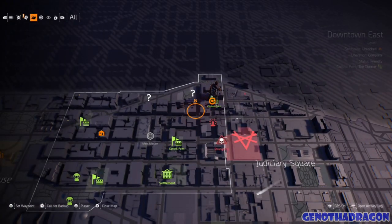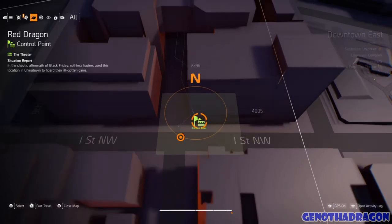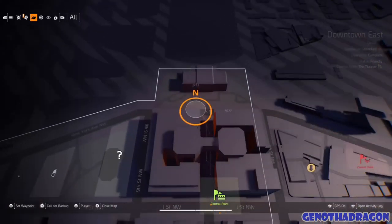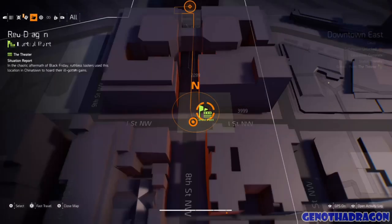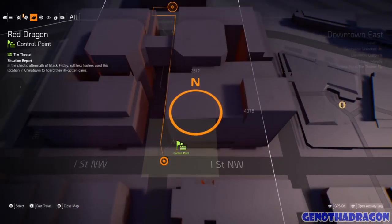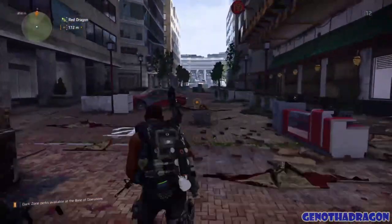It does take place in the northeast corner of the Downtown East area. You can see my character — I am standing by the Red Dragon control point and I'm facing north. What you're going to do is set your waypoint straight north of the Red Dragon control point. Some of the comments were that the blip didn't show on the map, or that I didn't show the map at all. I was just streaming and kind of went there, so here we are. I set my waypoint — there's the Red Dragon control point — and we're going straight through.